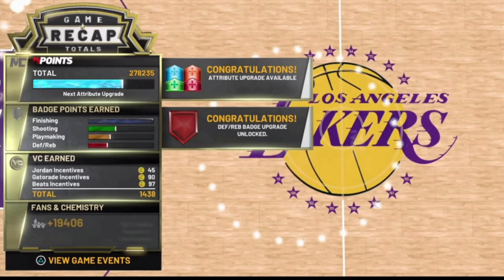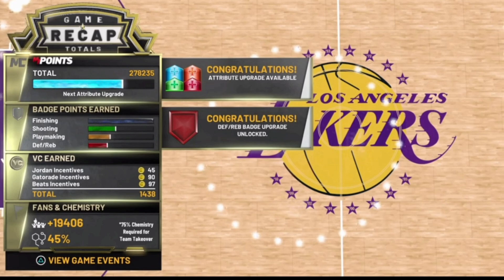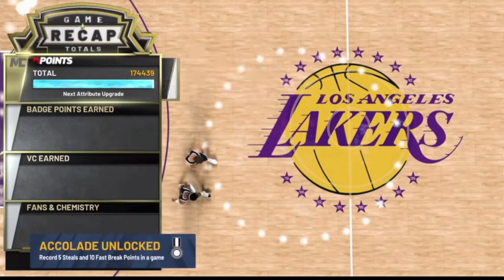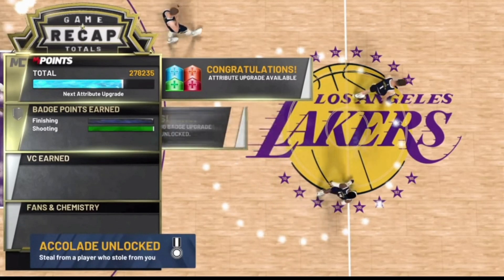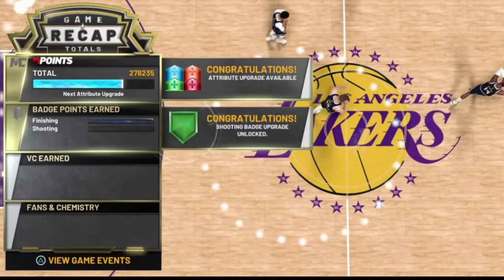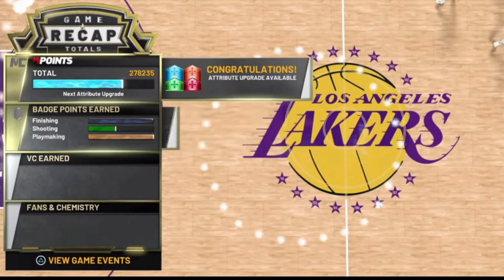Now in this footage, you guys are going to see that this is going to be on a 60 overall. So if you guys have at least your player up to 85, then you should be able to get way more badge progress as well. Shout out to it's your boy Sam for letting me use his clips. I'm on Xbox and this glitch is currently for PS4. Let me know if you guys want me to see if it'll work on Xbox — I'm not 100% sure if it will or not.